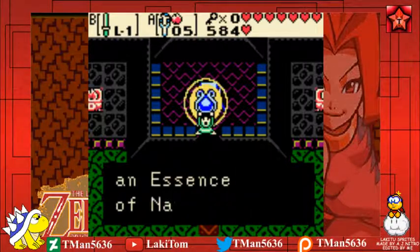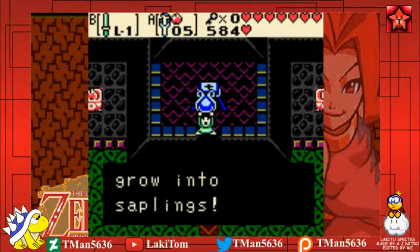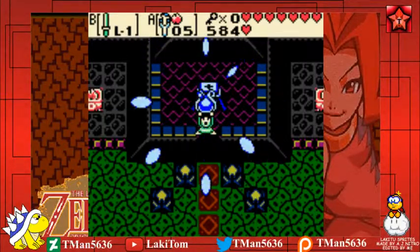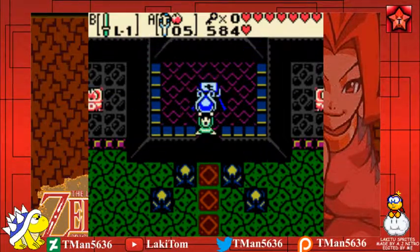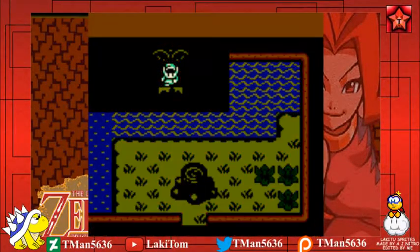You've got the Soothing Rain, an Essence of Nature. Bathed in drops of soothing rain, shoots grow into saplings. Okay, I think that was the easiest boss I've fought so far, except for the first one. But this was definitely the only boss I faced where I didn't take a single hit.